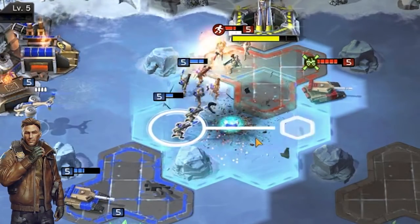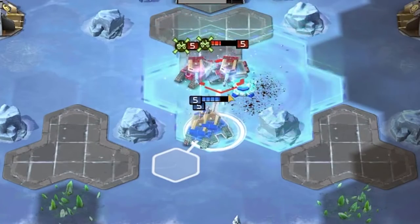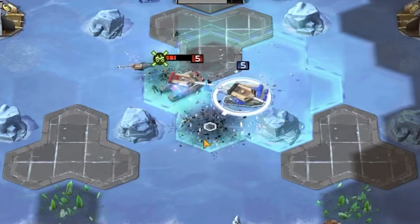Here we see a smug Razorback expecting an easy and tasty meal of two missile troopers. However, he doesn't expect the Resonance trap — the missiles turn it around and the hunter becomes the hunted. And here is a classic tank versus tank matchup as two Predators engage two Predators.